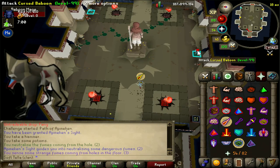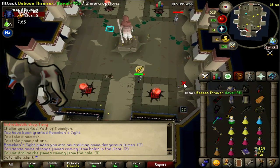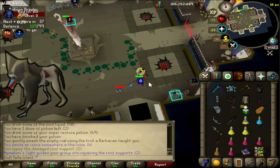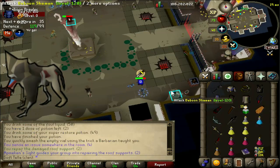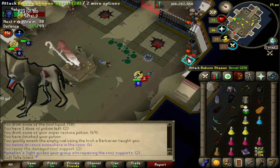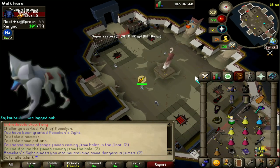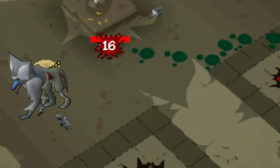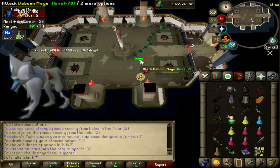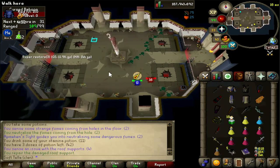Next, the volatile baboon - an explosive baboon that will explode in a 3x3 area and deal significant damage. If killed, they'll explode the tile they're killed on. They lock onto a player and chase them, ignoring others unless hit by another player. Finally, cursed baboons - these are not aggressive at all. They walk around the room dripping venom pools onto the floor. If a player stands in a pool, they'll take damage every tick and be venomed. This is the only part of the entire raid that can venom.